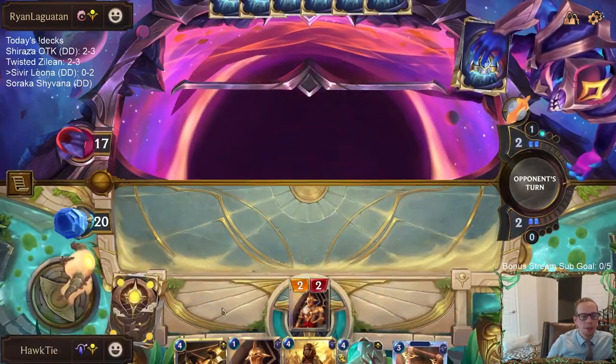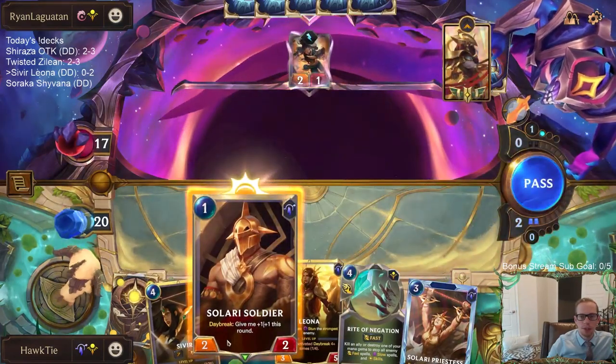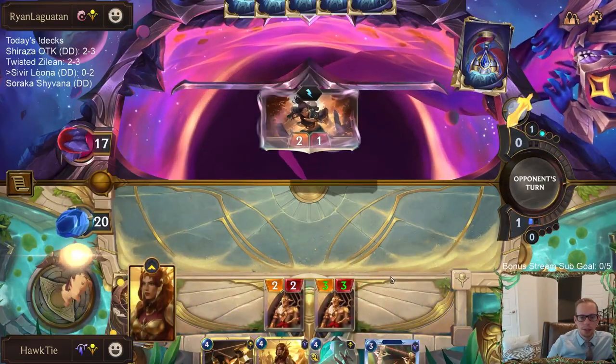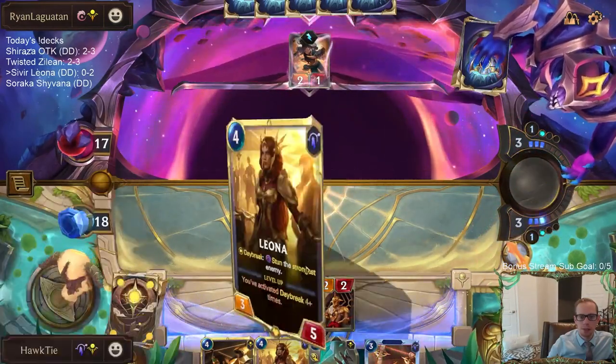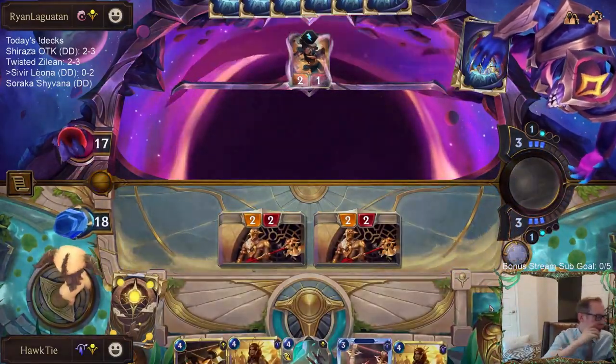I could see mulliganing the Sivir - out of the opening hand we're obviously going to be keeping both Solari Soldiers. Sivir doesn't make the best blocker or anything, so that's the card that could have been mulliganed. Playing that Solari Soldier there so we can go to Priestess next round.